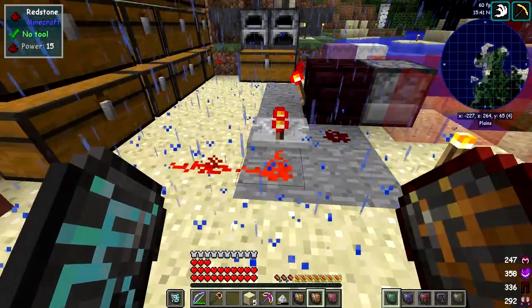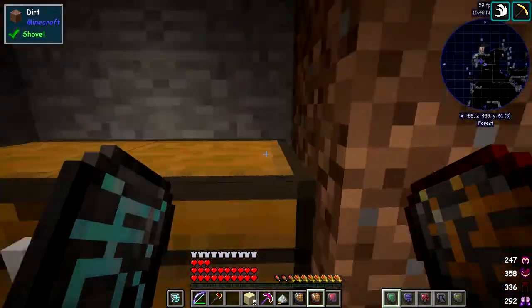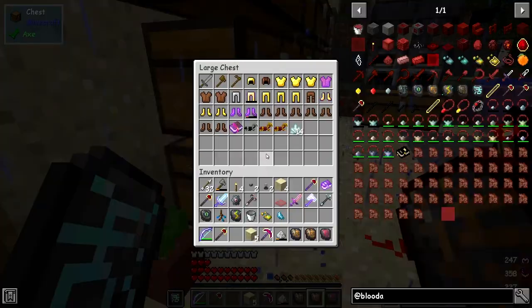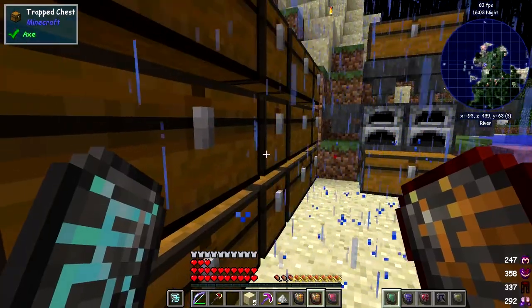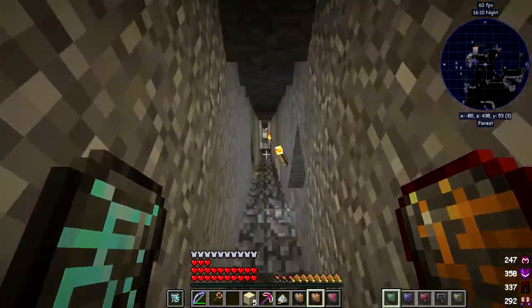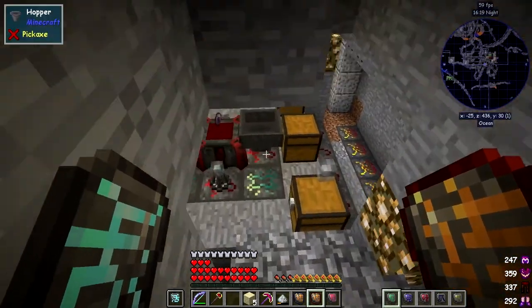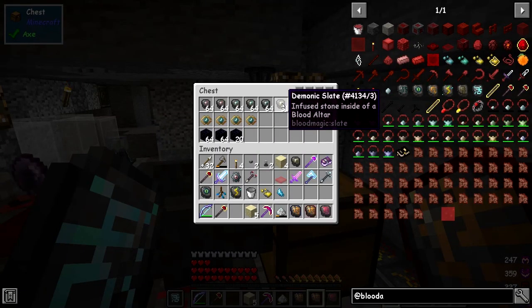It's been a long time. Let me go downstairs — I might have one up here actually... I don't see a demonic slate in any of these chests. I used to have some. Let's go downstairs to the base and get one. You can hear the witches being ground away down here. A demonic slate — this one here. That's all we need.